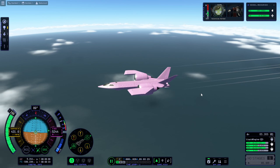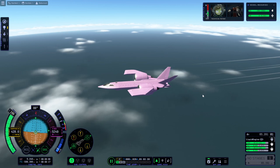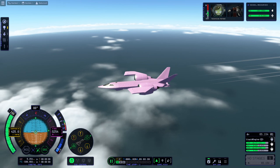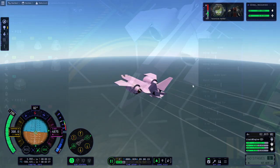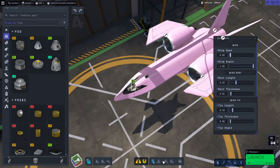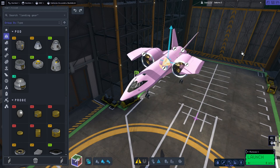Speed is going down and altitude isn't going up very much. This really is worse performance than before, I think. I'm going to have to find some way to make it less draggy. One problem is the wingspan is basically as small as I can make this kind of wing. Though it's possible I'm just flying it wrong.